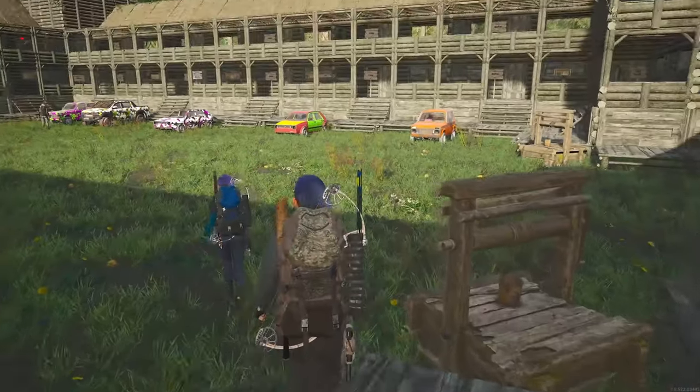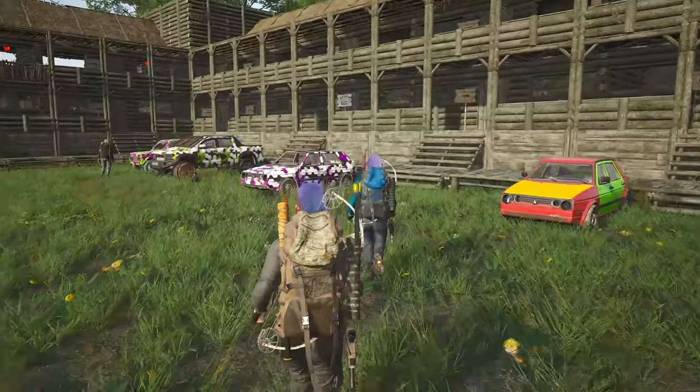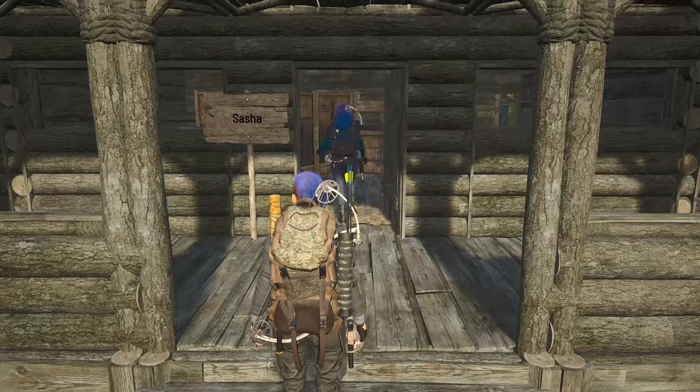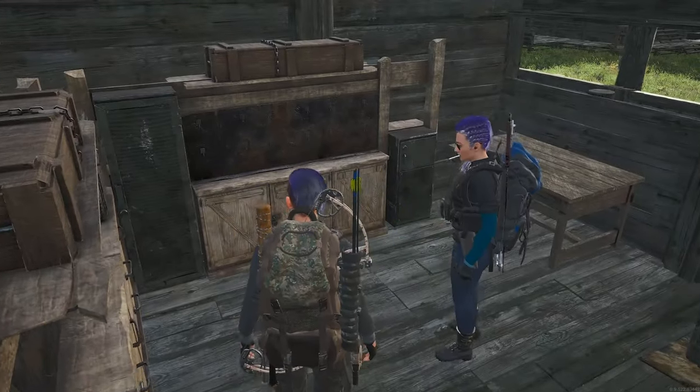Sasha is taking us over to their room to show us what the inside of the personal rooms is like. Each of the rooms has a similar layout with furnishings and storage to each squad mate's own taste.